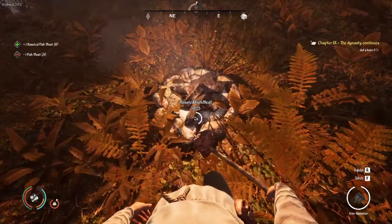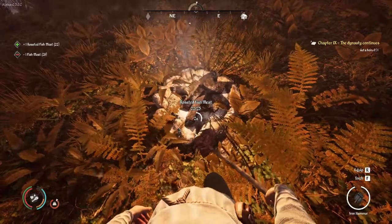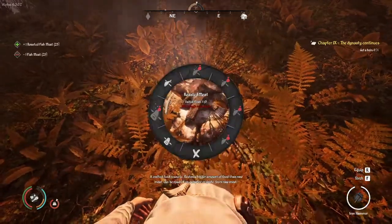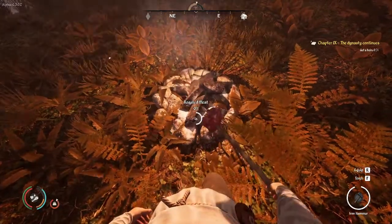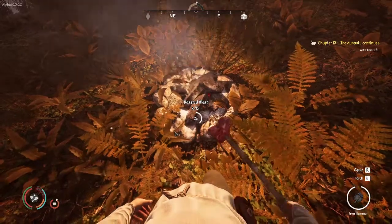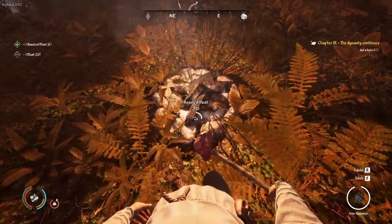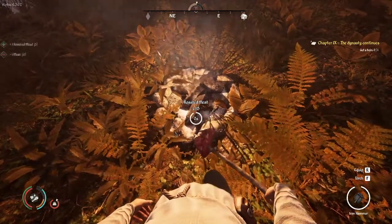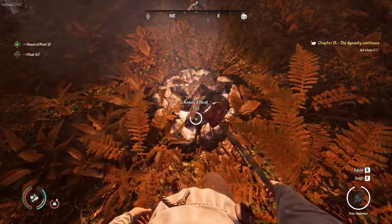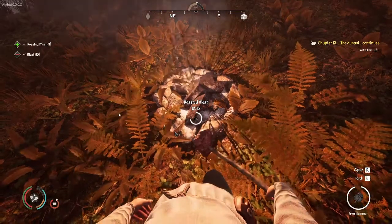18 of 25 fish roasted. I'm going to cook up a little bit of the meat too — I think roasted meat sells for more than raw. 24 of 25 done. I almost need a cheat sheet in front of me just for reference — the cost of raw versus cooked food, the location of certain resources, things like that. 10 of 15 meat roasted.